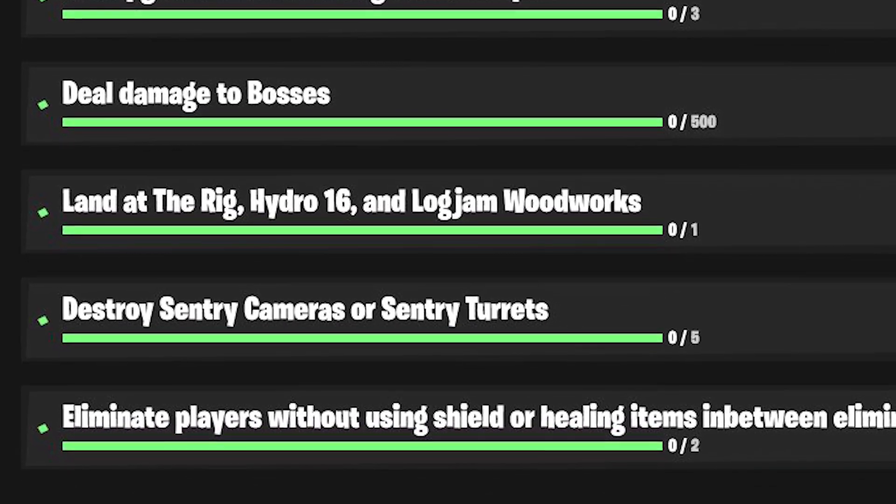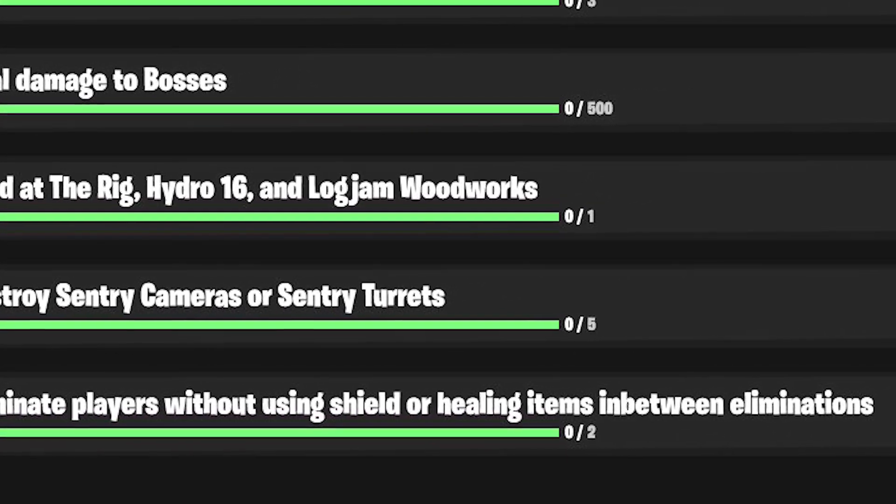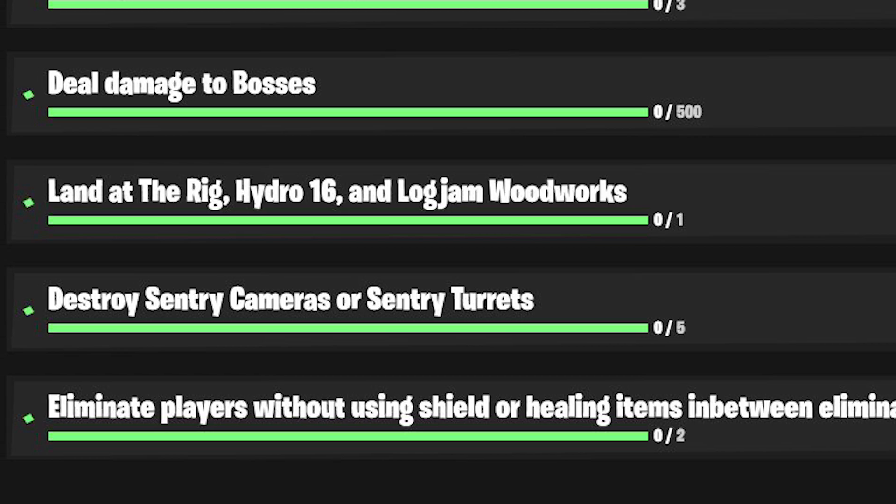And the final challenge for week 3: eliminate players without using shield or healing items in between eliminations. This one's very easy in Team Rumble, because I don't ever use shield or healing items between eliminations. Just get an elimination, then get another elimination without healing in between — get two kills in a row. That's pretty simple.